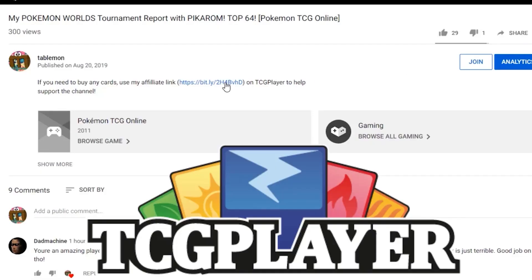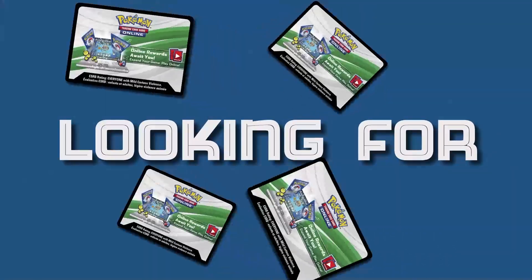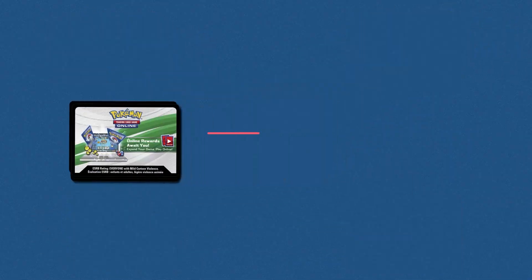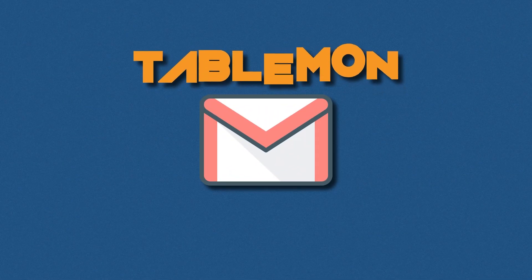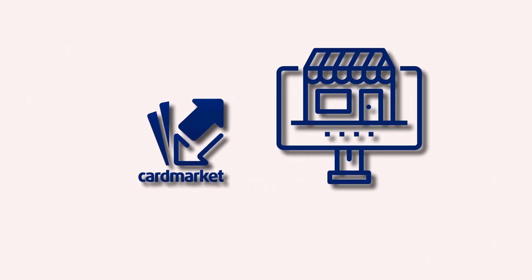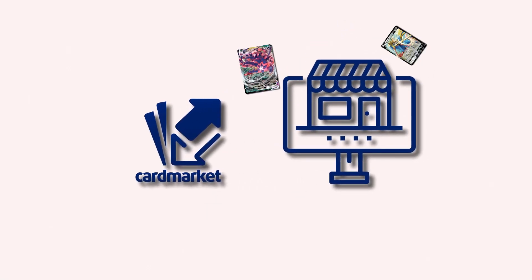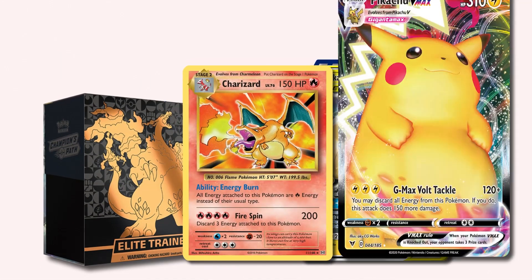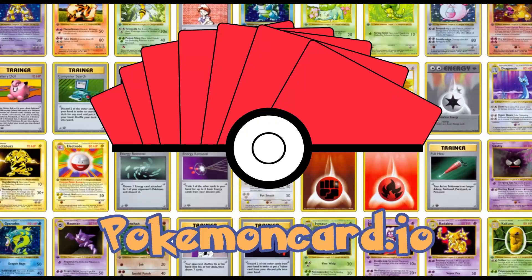If you're planning on buying any cards from TCGPlayer, make sure you use our affiliate link in the description to help support the channel — it's free. Looking for PTGO codes? Photon Store has all the latest sets and promos instantly delivered to your email; use code 'tablemode' at checkout for five percent off. Card Market is Europe's largest online marketplace for Pokemon cards. This video is sponsored by the Pokemon TCG deck building website PokemonCard.io.